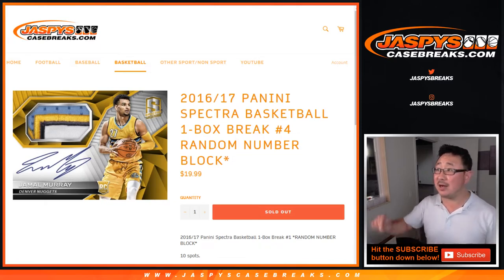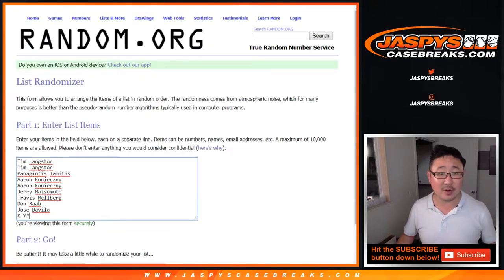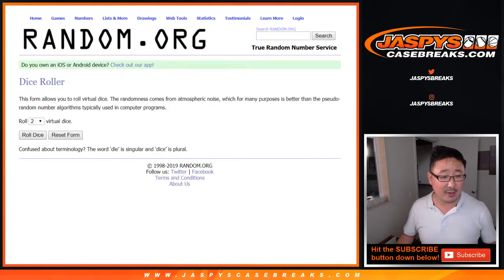Hi everybody, Joe for JaspiesCaseBreaks.com with a quick little snack, a one box break of 2016-17 Panini Spectra Hoops. One box random number block break number four. Big thanks to all of these folks right here. Let's roll it and randomize it.